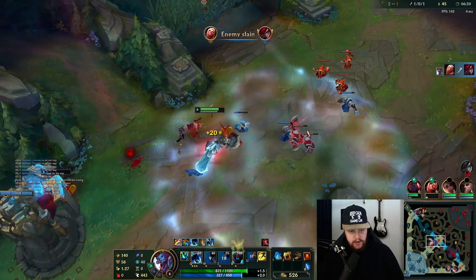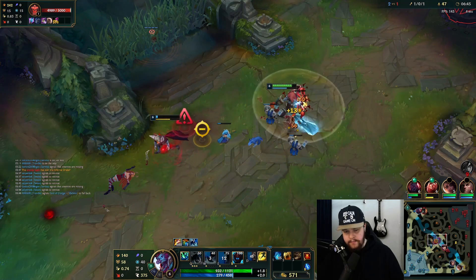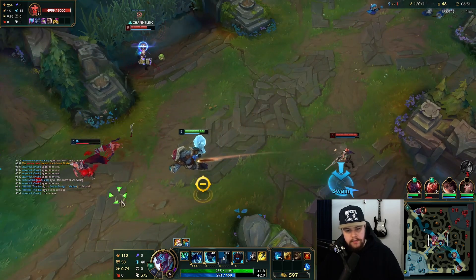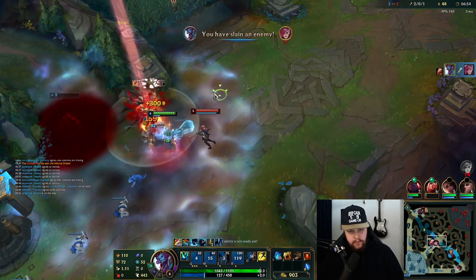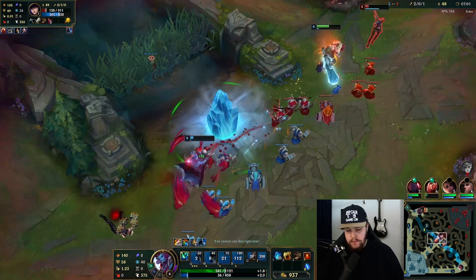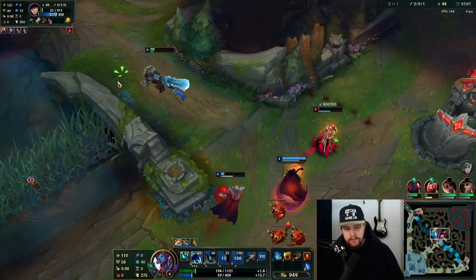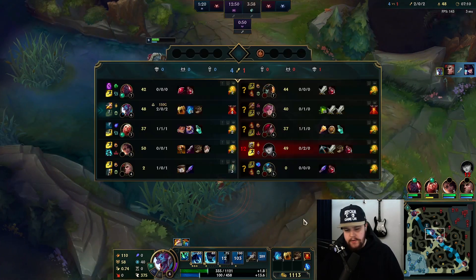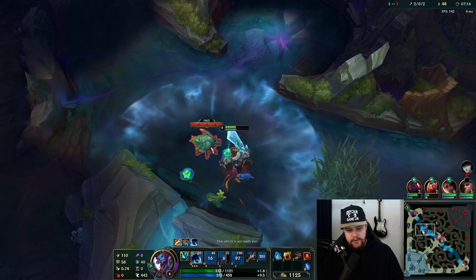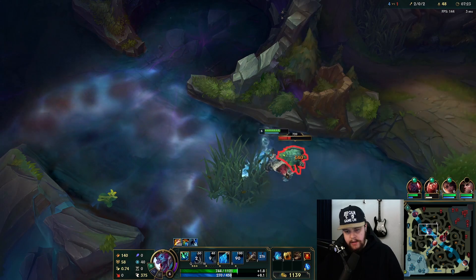This guy is drunk — he actually took that risk. Make sure to zone the Caitlyn a bit here. This Caitlyn just went for it — exhaust, okay I'm dead. Please tell me she dies. Got a little close there. The good thing is I was level six so I was instantly able to ult Vi and get the resistances off her — easy cleanup kill.